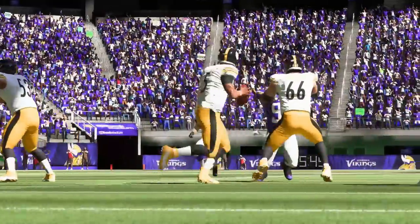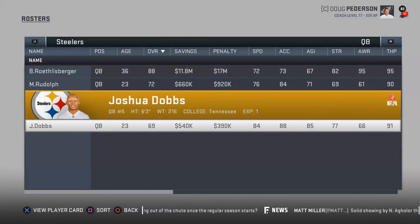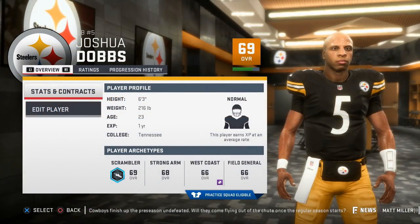At number 4 is Joshua Dobbs. If you run an offense that uses QB runs, rollouts, and such, he's the number one QB I would get if you were on a budget. He's still only 23 years old but has great numbers to work with. Let's start by mentioning the 84 speed, 88 acceleration, and 85 agility. But despite having poor accuracy, which is what you'd expect, he has a decent arm and amazing open field moves for a QB.